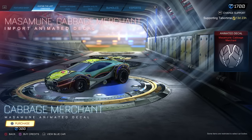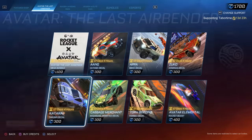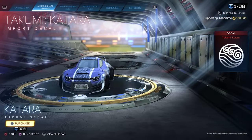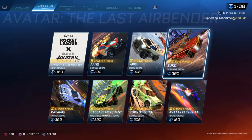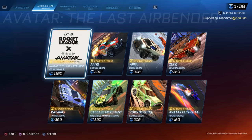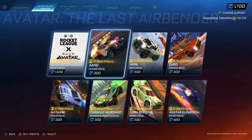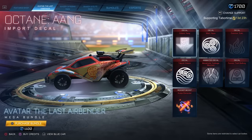The Cabbage Merchant decal for the Masamune — we do have that in Fortnite, and that's animated too. Lastly, we've got a Katara decal, but we don't have that car in Fortnite yet. So that's 2,200 Rocket League credits for all those. There are seven items in this bundle total.